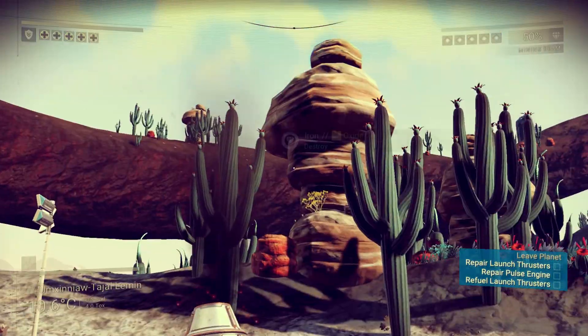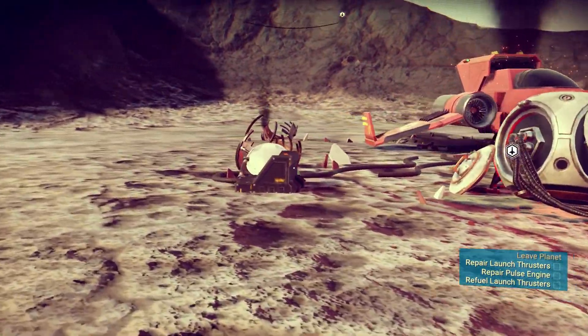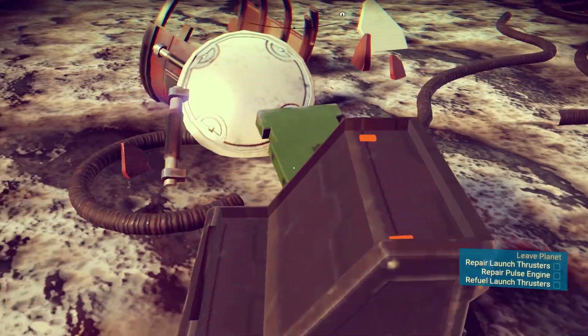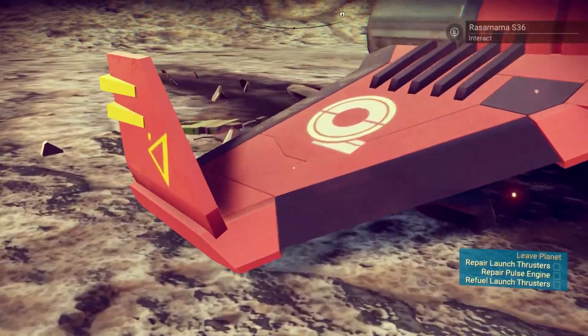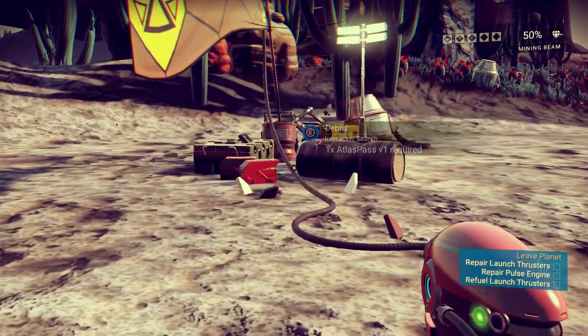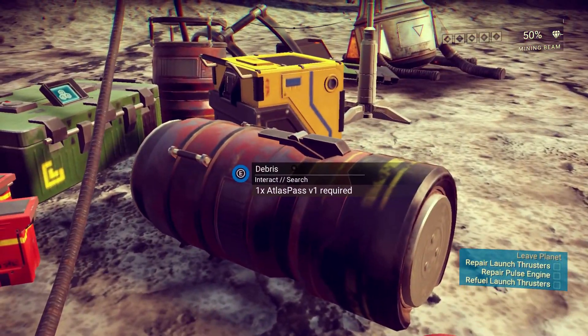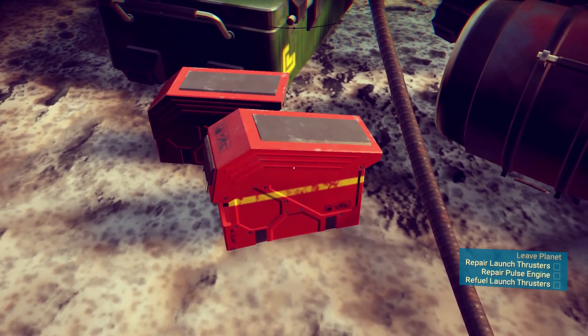This is our crash landing site and we've got a couple of things lying about. Let's take a look and see if we can interact with any of them. We've got a gun — a mining laser. We need an Atlas pass for some items; we don't have one. There's a cargo drop that will give us some plutonium.